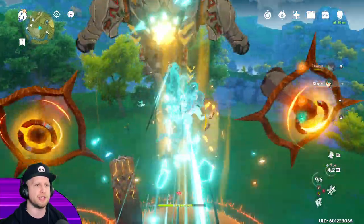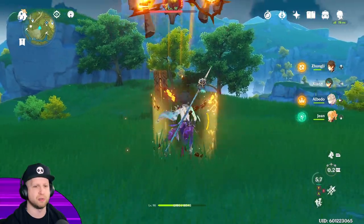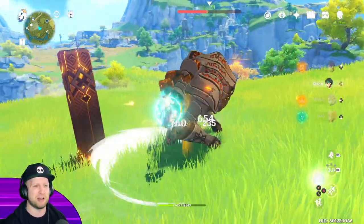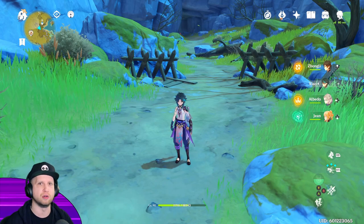If you jump and dash into his eye, there we go — you can actually knock him out of it. They showed that in the Xiao trailer; I just wanted to show you guys how cool it was.